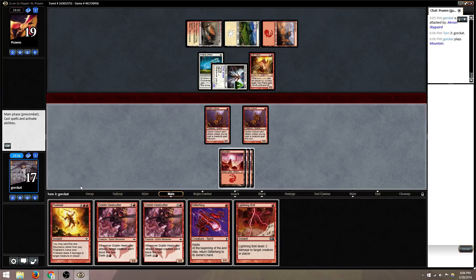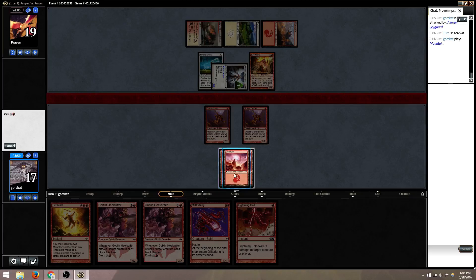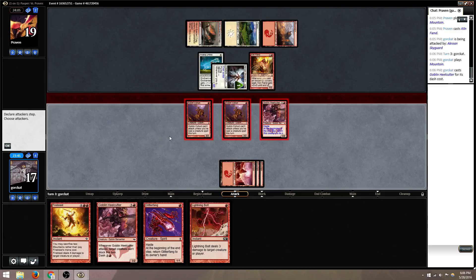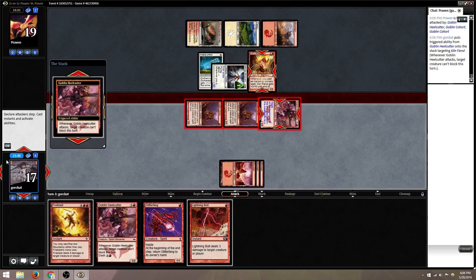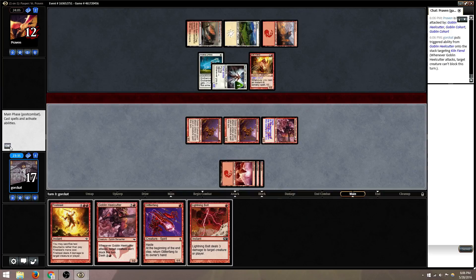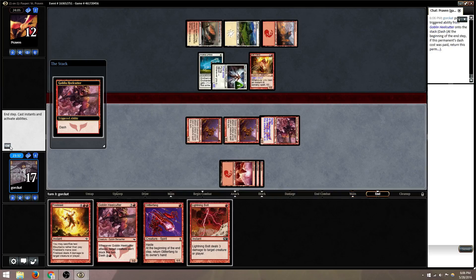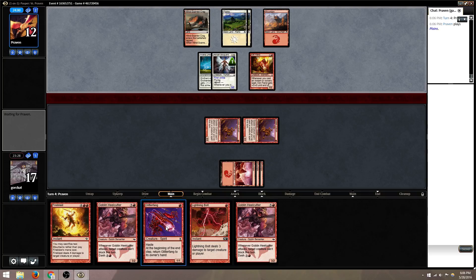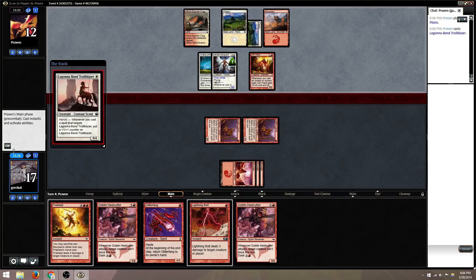What do we want to do? Three mana, two cards. He probably cannot win with the Kiln Fiend this turn. We are going to cast with Dash, attack with everything, Heelcutter the Fiend, get in for seven. If we have to, we can blast the Fiend if it seems like he's going to win. And with the last land, we can Glitter Fang as needed.